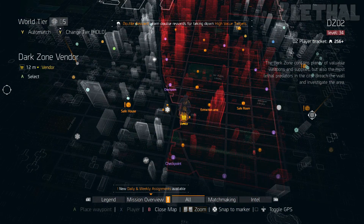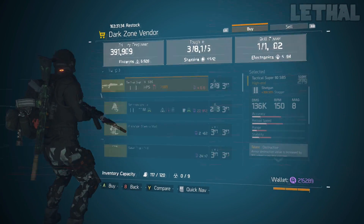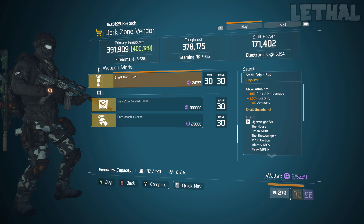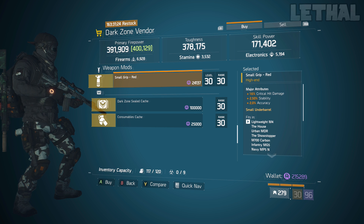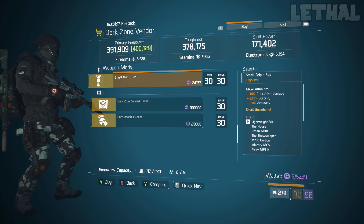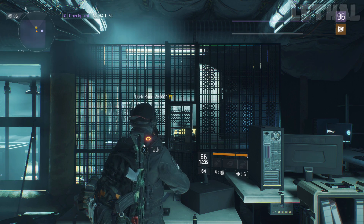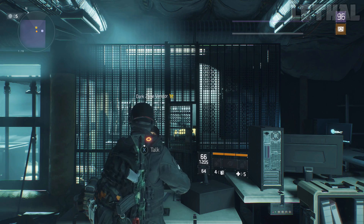The final vendor for this week's vendor reset is the West 34th Street Checkpoint. He's selling a pretty good grip with 16% critical hit damage, 2.50% stability, and 2% accuracy. Although the critical hit damage isn't maxed out, it does have stability and accuracy which is what you want on your grip. That's it for the video — thanks for watching. If you have any questions, feel free to ask in the comments and I'll respond to all of them. See you in the next one.